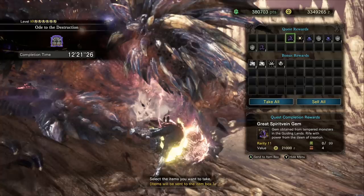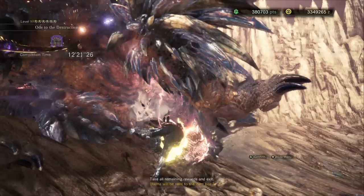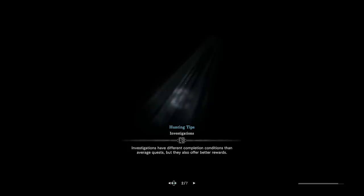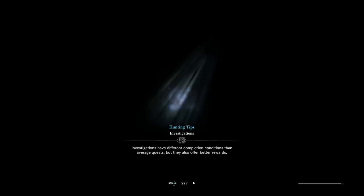Let's take a look at the rewards, which is what we're here for — the Great Spirit Vein Gems. So we have some Nergi materials, here's one Great Spirit Vein Gem, a King Armor Sphere, and Shadow Core Ore. The first time I did this I actually got three Great Spirit Vein Gems, so you can get one, two, or probably three as well. This is going to be the fastest method, especially if you can get a nice fast team — much, much faster than the Guiding Lands. Any old farming method for Great Spirit Vein Gems is obsolete at this point. When this event quest is available, you should farm it up, get all the Spirit Vein Gems you would ever need, and then you won't have to worry about it ever again.